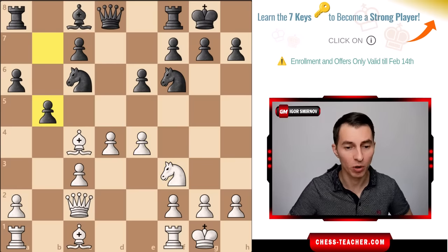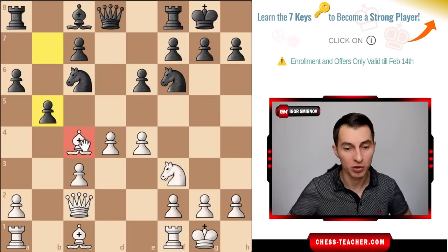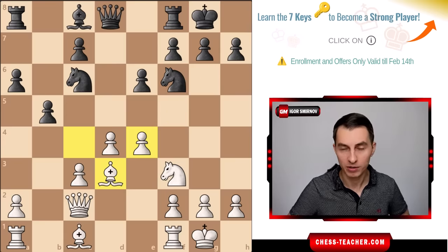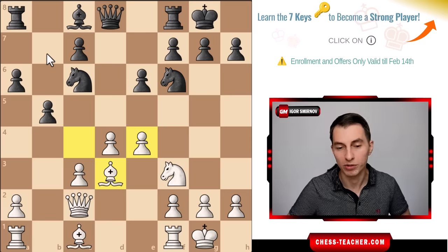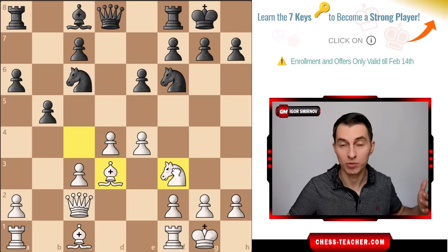Black now went pawn to b5, and if your opponent plays that you should thank them - the bishop wasn't doing much anyway. It was kind of stuck with the pawn on e6, but now you can relocate it to a much better diagonal where it can hit black on the kingside. Black's position is very difficult because even if they defend temporarily, you can bring the bishop over, push the pawn, or line up pieces along this diagonal - and black has no attack or counterplay whatsoever.